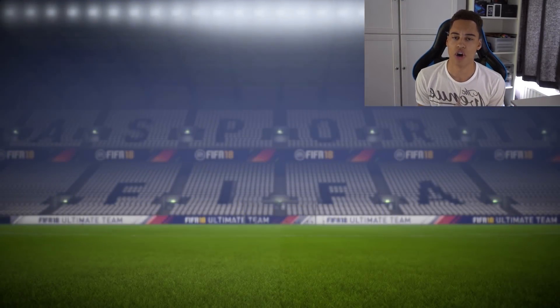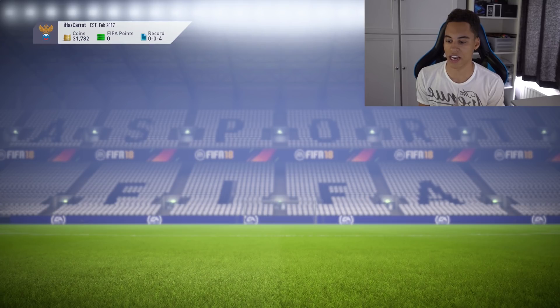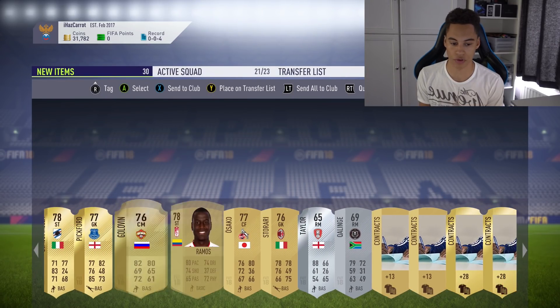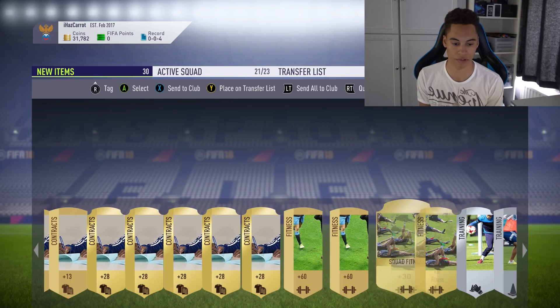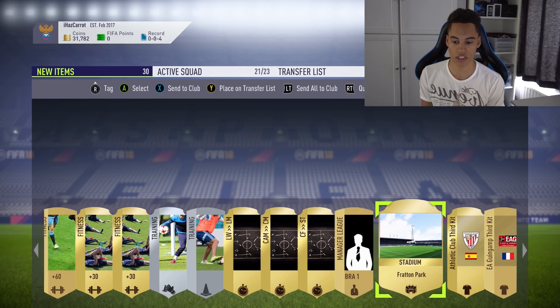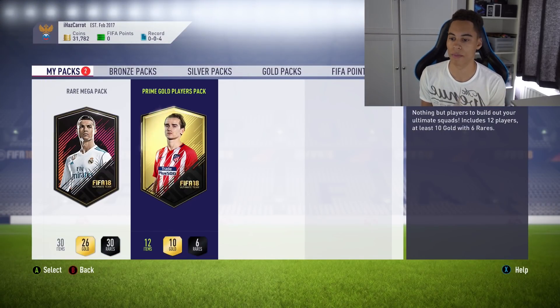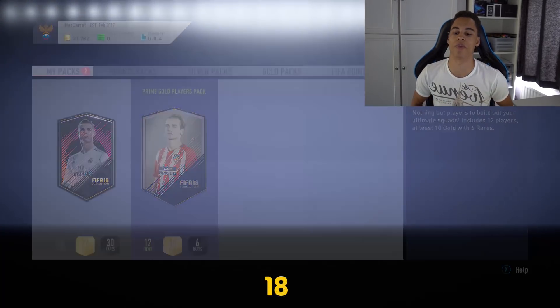Let's have a look at what we get in this one. We got Pickford — not really the best. Some chemistry styles, fitness cards, and some position modifiers. I think left wing to left mid sells for quite a bit as well. Now heading into the prime gold players pack — the rare players pack got us something good, so hopefully this one can beat it.